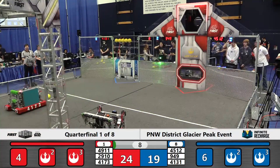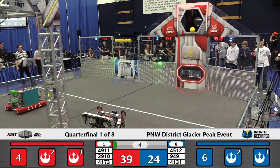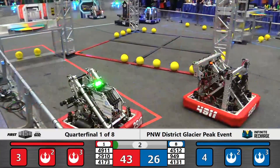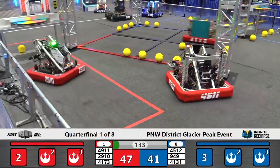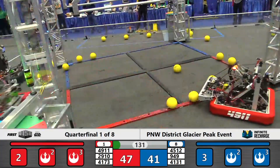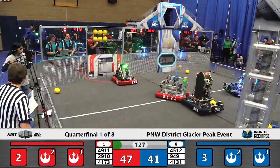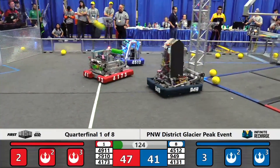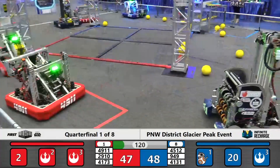Right away, the red alliance is sinking several of those power cells into their port. They've landed five so far. It looks like three more are going up on behalf of Jack of the Bot. Drivers now step forward in control of their robots. Those blue alliance robots are still on the red sector portion of the field. They only trail by six points. They managed to also get a few extra power cells into their port at the end of Autonomous.